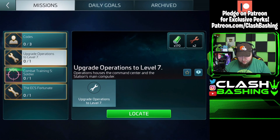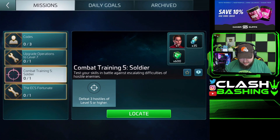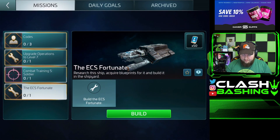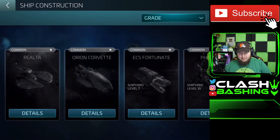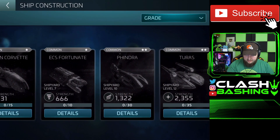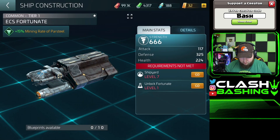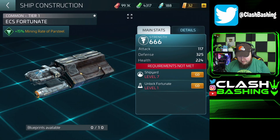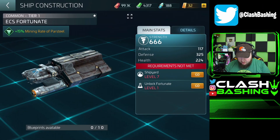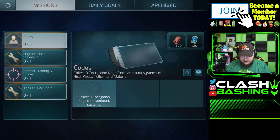We got Operations up to level seven. Now we can get combat training — we could defeat three level five or higher hostiles. One of the missions is to build a new ship. If we go to our Shipyard we can see all the ships available, but we don't quite have enough. It was calling us to build the ESS Fortunate, which looks like a mining ship that will help us mine resources. We've got to get our Shipyard up — we have a lot of work to do, but we'll get there.